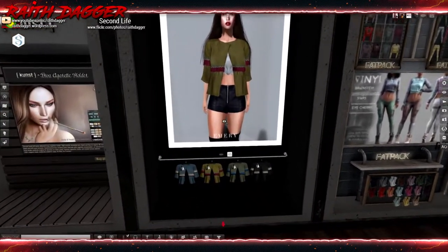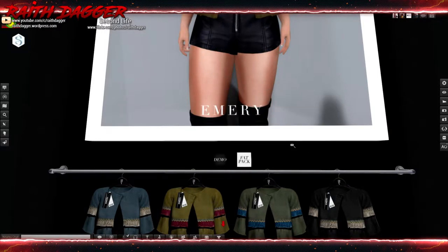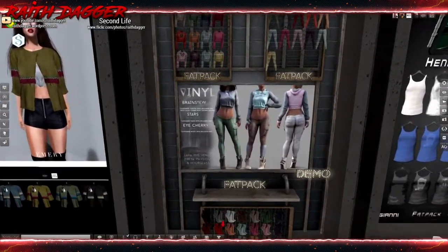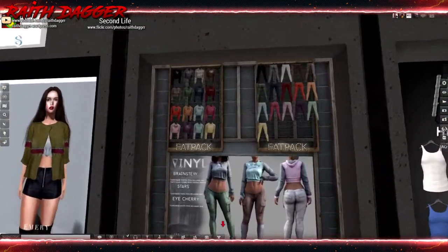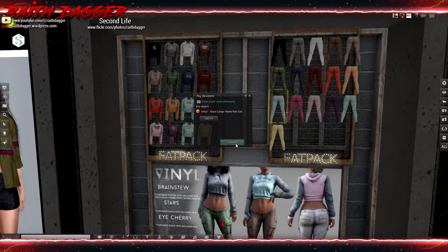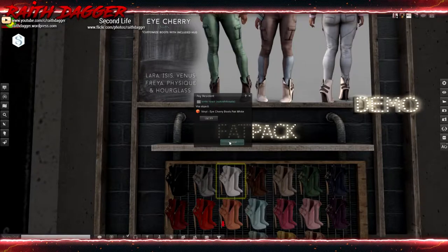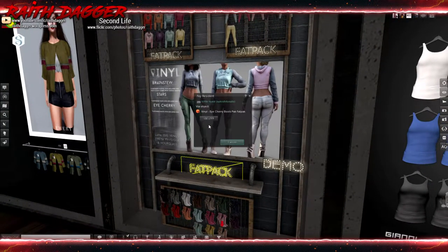Emory - a little top, Maitreya. 260 for the jacket, 750 for the fat pack. Final - we've got the whole outfit: a short hoodie and cargo pants. 199 for the short hoodie, 199 for the pants, and boots to go with it also 199. Fits Laura, Isis, Venus, Freya, Physique and Hourglass. Fat pack for any item is 1299.